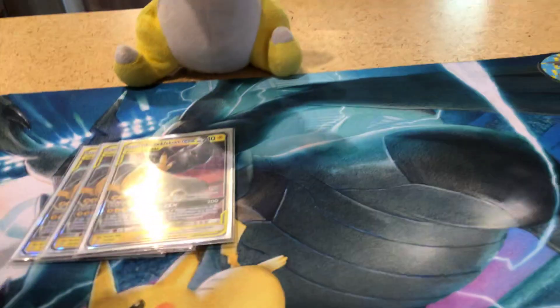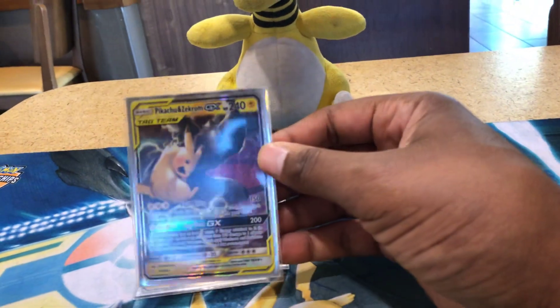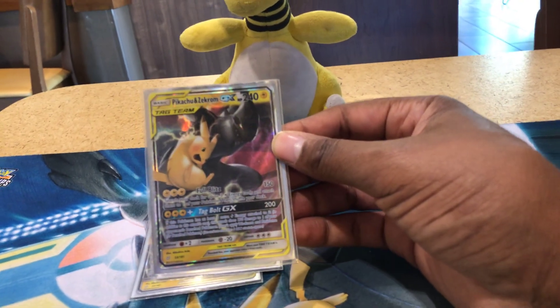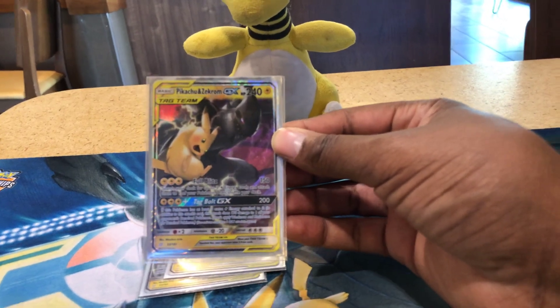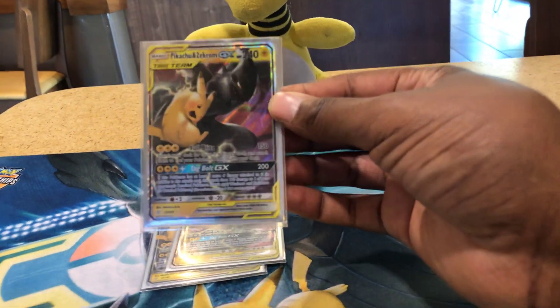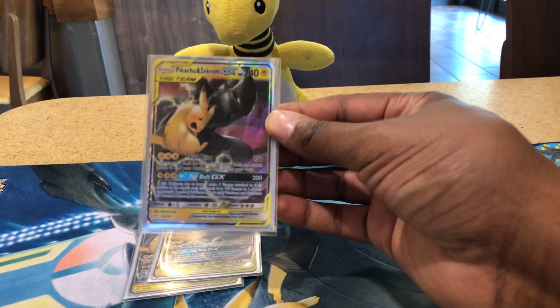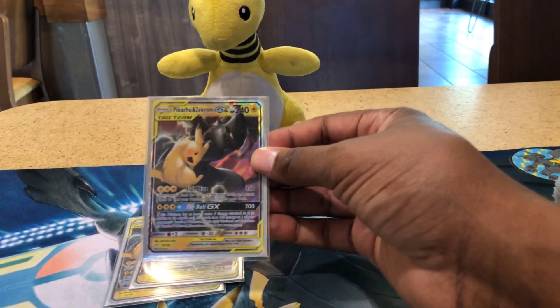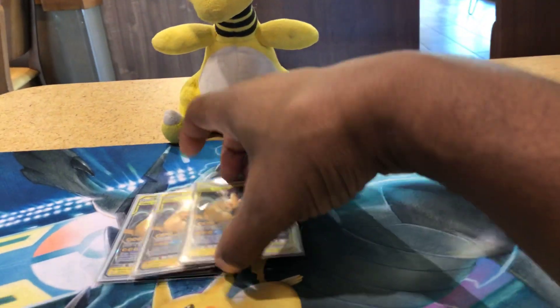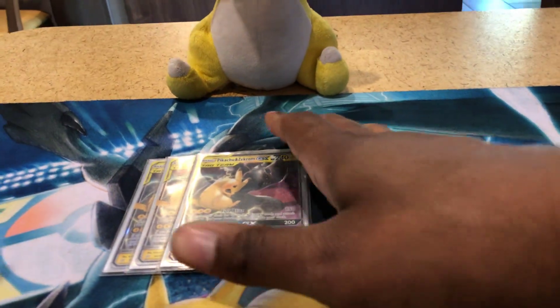This deck has changed a little bit for Unified Minds with a couple of new cards that will make it even faster and better than before. First off, we have three Pikaroms — Pikachu and Zekrom GX. Of course, Pikarom's attack Full Blitz does 150. You can search your deck for three Lightning Energies and attach them to one of your bench Pokemon. The GX attack, Tag Bolt GX, is very favored in this deck — if you have three extra energies attached, it does 170 damage to one of your opponent's bench Pokemon, so you can snipe a Dedenne GX on the bench, which is really good.